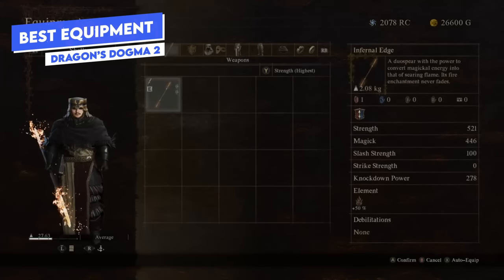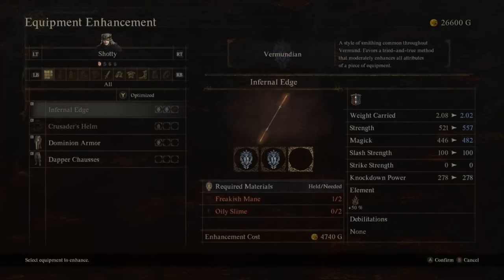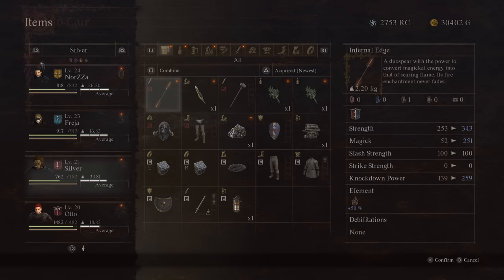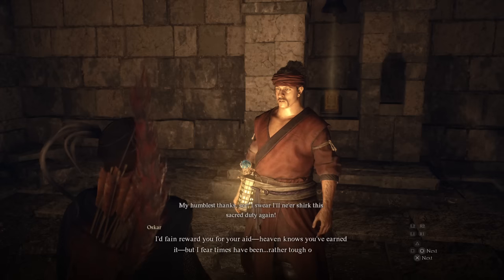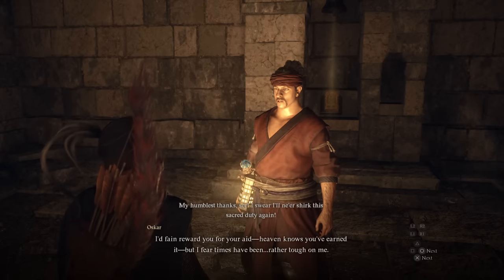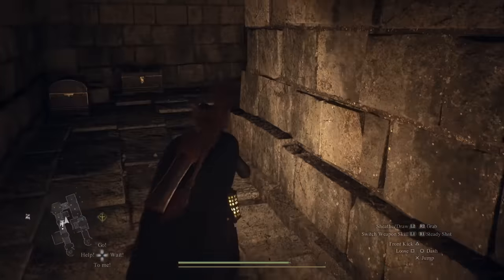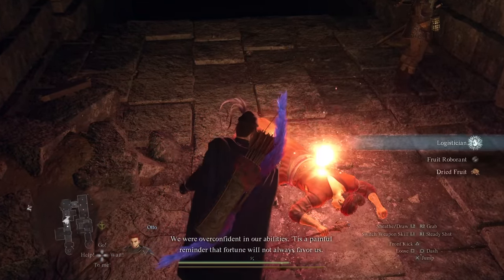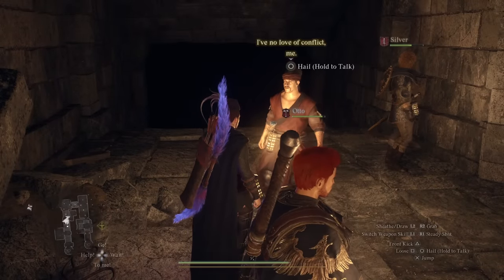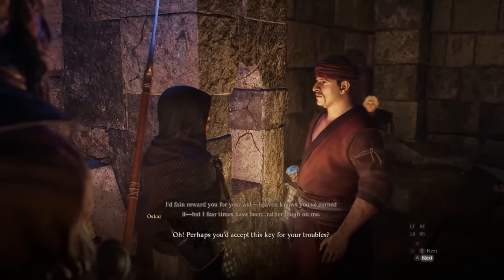For equipment, the core part of the Spear Hand's kit is the Duo Spear. It needs both strength and magic since it deals both damage types, so upgrading your weapons in Vernworth is probably the better option as it upgrades both strength and magic relatively evenly. The Infernal Edge is an amazing fire-imbued spear you can get from the Ancient Battleground via a quest called Tolls of the Tempest. You'll encounter an NPC on the way there, save him in combat, follow him deep into the Ancient Battleground, and he'll give you a key to a door at the end. Note that this NPC can die — if you can't find him, check the morgue, as he may have been killed by the enemies in that area.